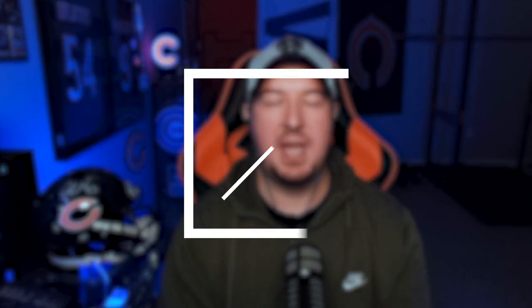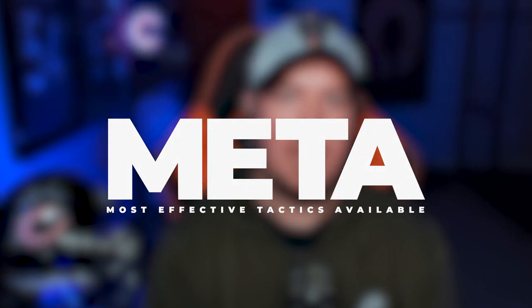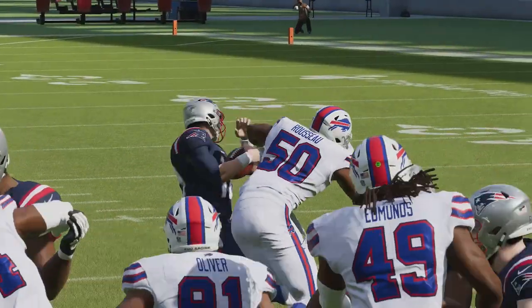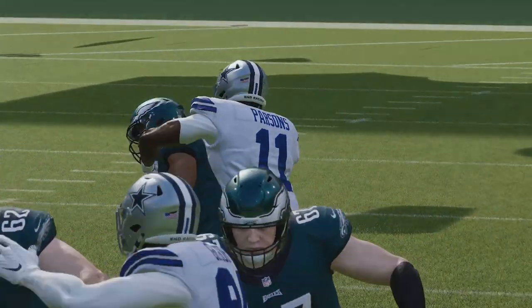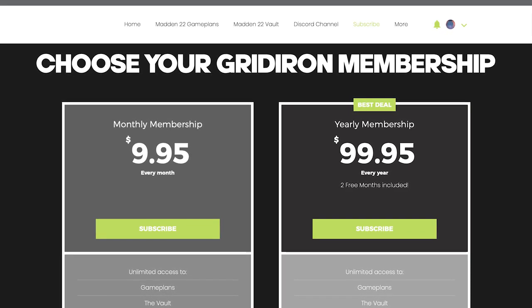If you guys are enjoying this free YouTube content, I would strongly urge you to go over to my strategy website. GridironGamePlans.gg is your one-stop source for all things competitive Madden. Every week in our vault update, we take a look at the meta or the most effective tactics available being used by pro players on the MCS circuit, breaking down not only how and why the pros do what they do, but most importantly how you can counter those metas when you face them in online gameplay. Your subscription also includes any and every offensive and defensive game plan released on the website while your subscription is active, and access to our Discord server where every single Wednesday we have a live lab session. GridironGamePlans.gg — $9.95 per month unlocks the entire website.